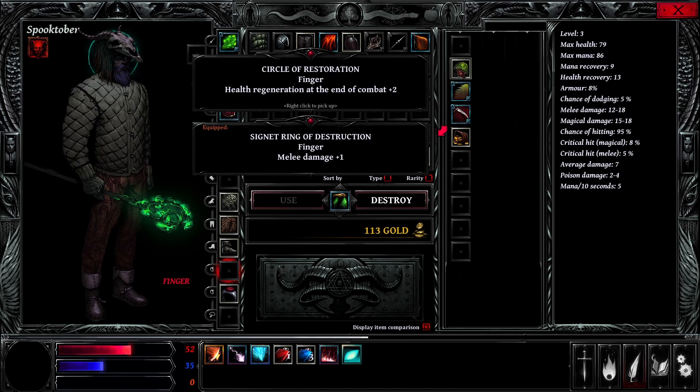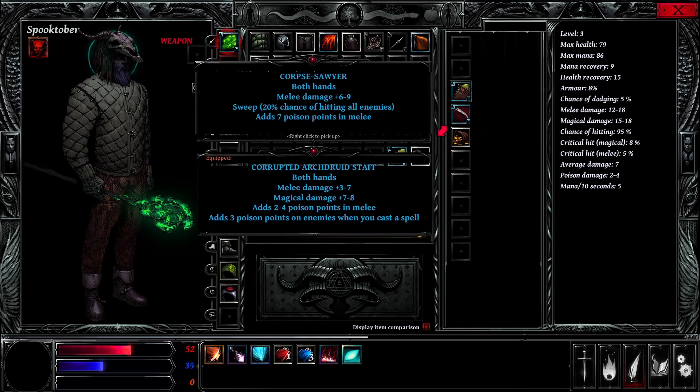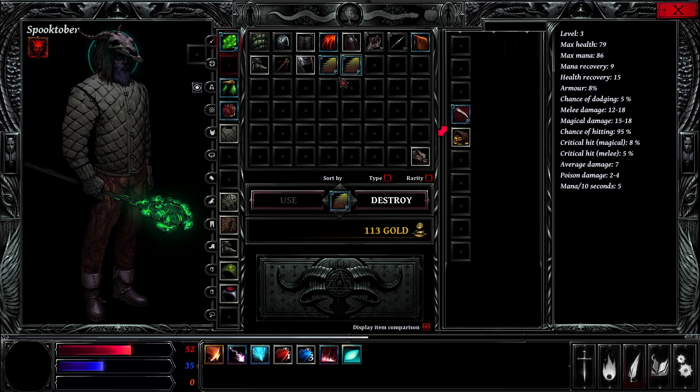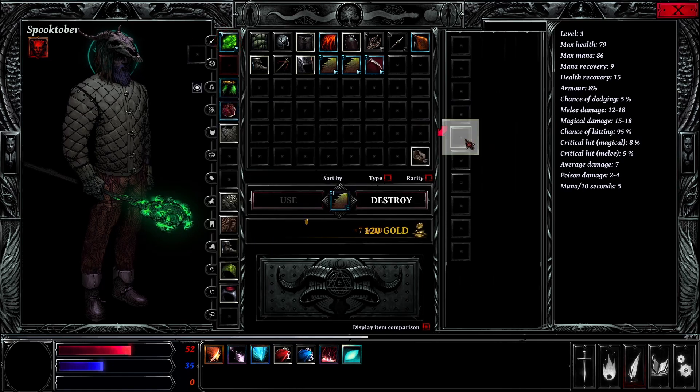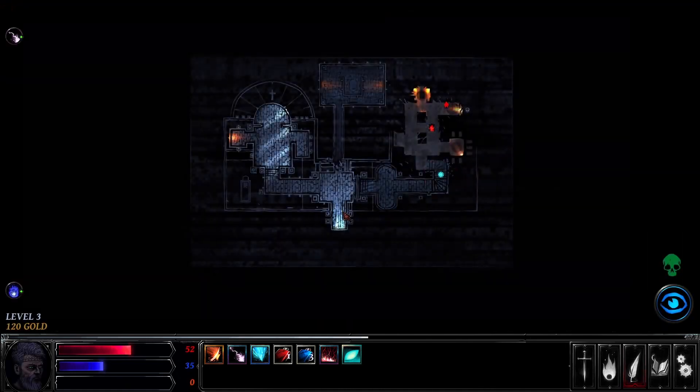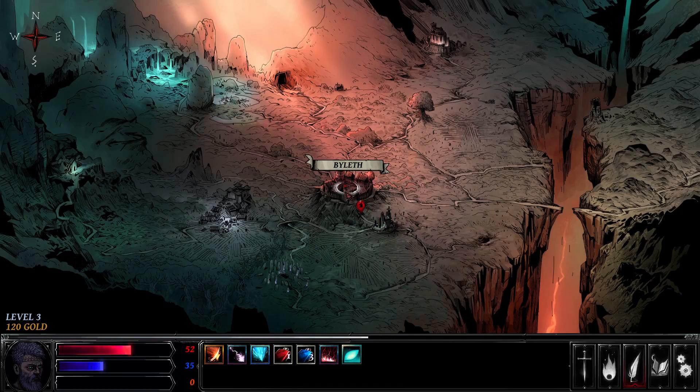Circle of Restoration ring - health regen at the end of combat plus two. Another Corpse Saar. A Forbidden Ritual Scythe - melee only, we don't want that. Let's get out of here. You can go invisible so things won't attack you for 10 seconds - you can see I don't have a threat indicator anymore because there's no chance of me being attacked. Click to exit.